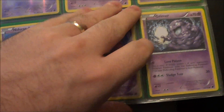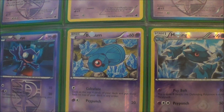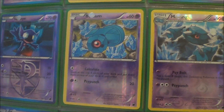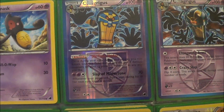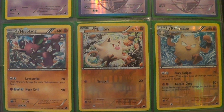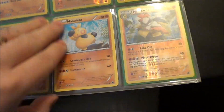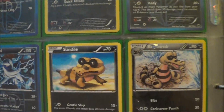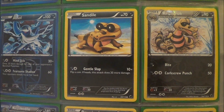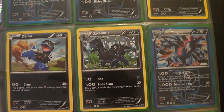I'm not entirely sure which set I'm going to go after next. I'm leaning toward either Base Set 2 or Holon Phantoms. Base Set 2 is the most complete after Fossil, but Fossil is missing random cards that no one seems to have. For Base Set 2, I'm only missing rares, holo rares, and a few trainers. For Holon Phantoms, I've completed about half the rares, most of the uncommons, but I'm missing a lot of commons.